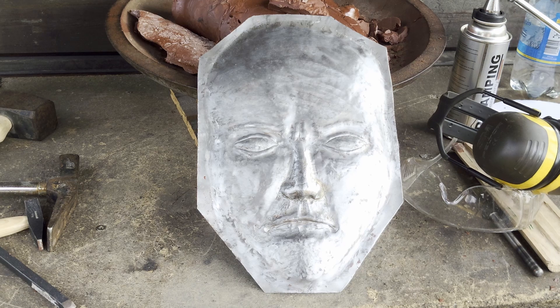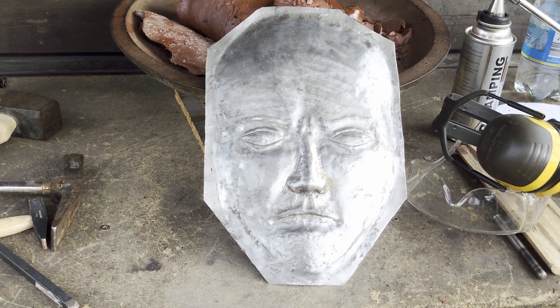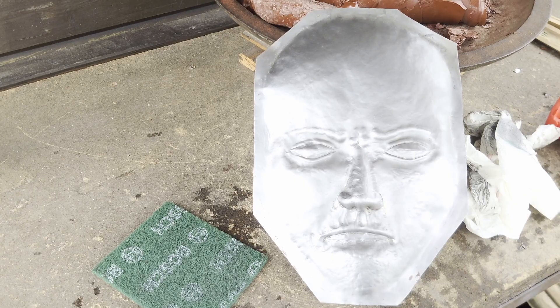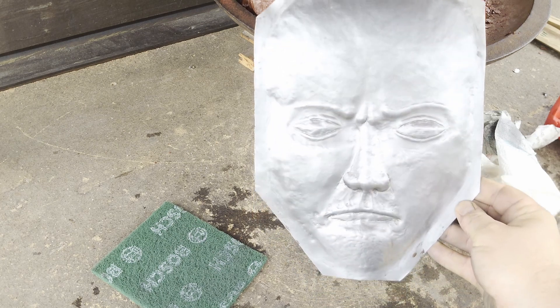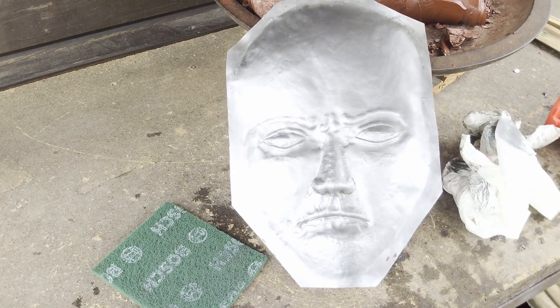He looks friendlier, which is a bad thing because the mask kind of looks super pissed. Doesn't matter — he's the new guy and he will stay. The old one was made from 0.5mm steel and this one is made from 0.75mm steel. That was so much easier than the last one. I just used a little bit of scotch spray to polish everything up and now the face is done — look at him, he's beautiful. Well, from an artistic standpoint I guess.